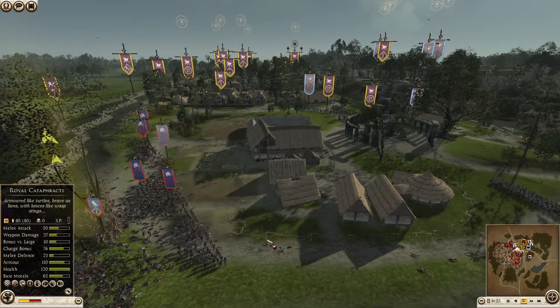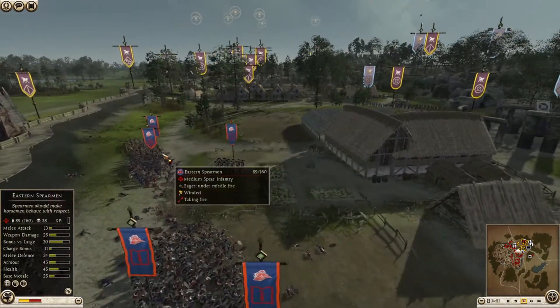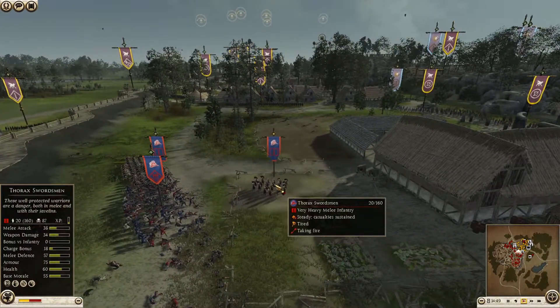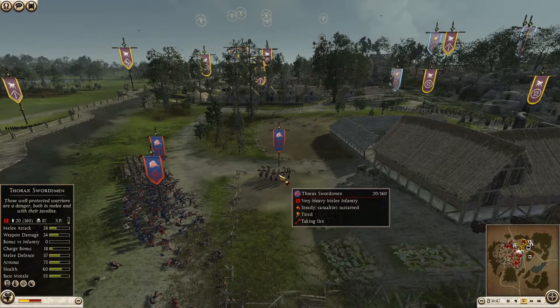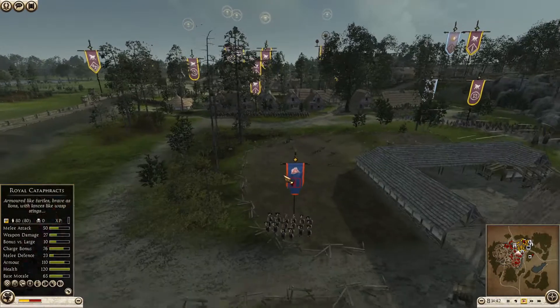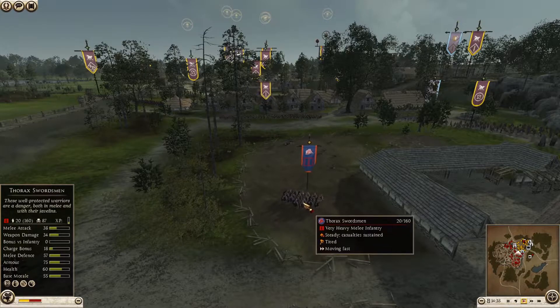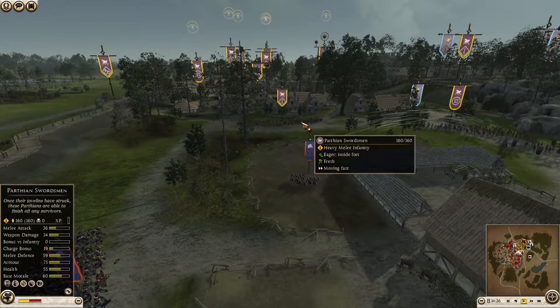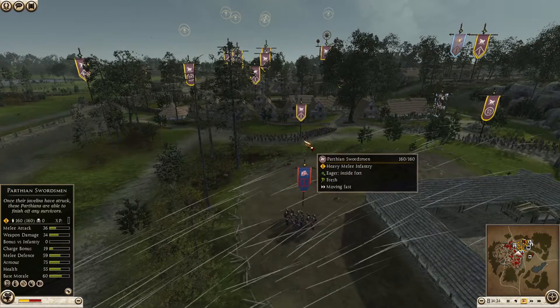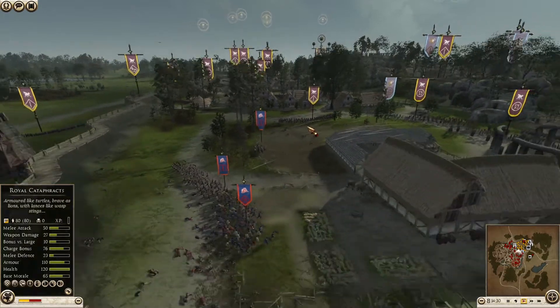Only 15 minutes left in this battle, so something drastic is going to happen. Looks like Bactria is going to send up this very depleted Thorax to maybe soak up some arrows or javelin volleys. If the defenders are smart, they will not waste those on them — and it appears they will not.